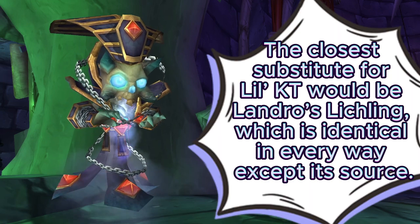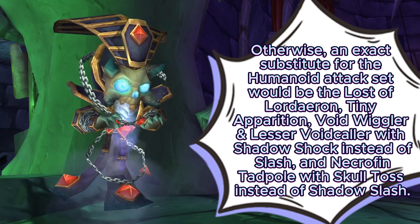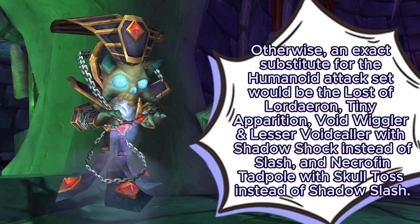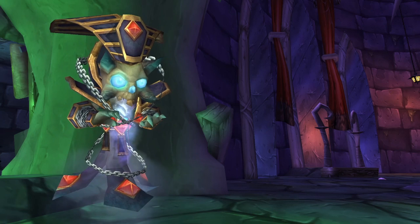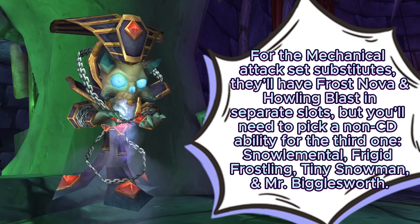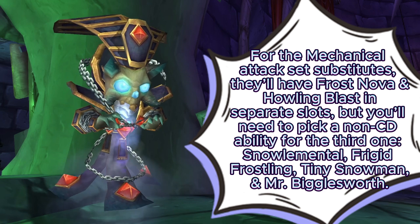The closest substitute for Lil KT would be Landro's Lichling, which is identical in every way except its source. Otherwise, an exact substitute for the Humanoid attack set would be the Lost of Lordaeron, Tiny Apparition, Void Wiggler, and Lesser Voidcaller with Shadow Shock instead of Shadow Slash, and Necrofin Tadpole with Skull Toss instead of Shadow Slash. For the Mechanical attack set substitutes, they'll have Frost Nova and Howling Blast in separate slots, but you will need to pick a non-cooldown ability for the third one, and those would be the Snow Lemental, Frigid Frostling, Tiny Snowman, and Mr. Bigglesworth.